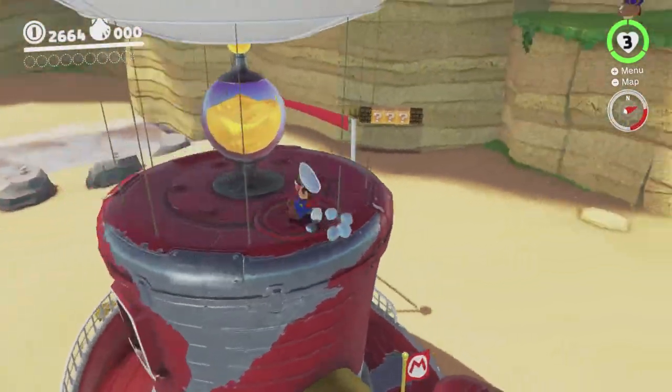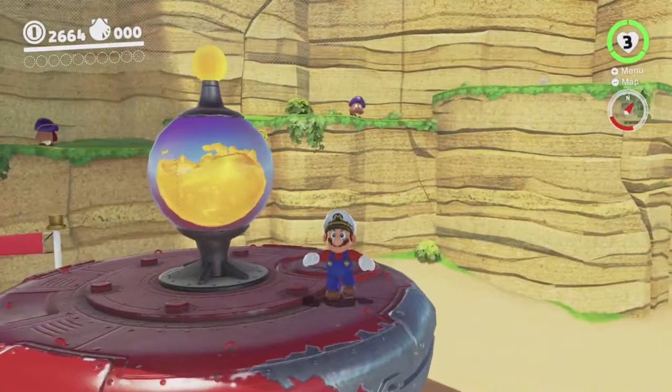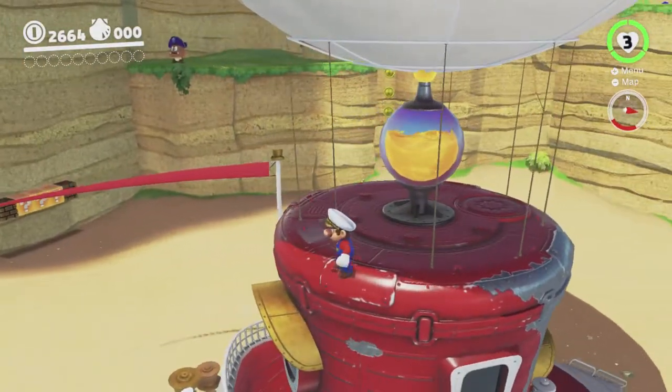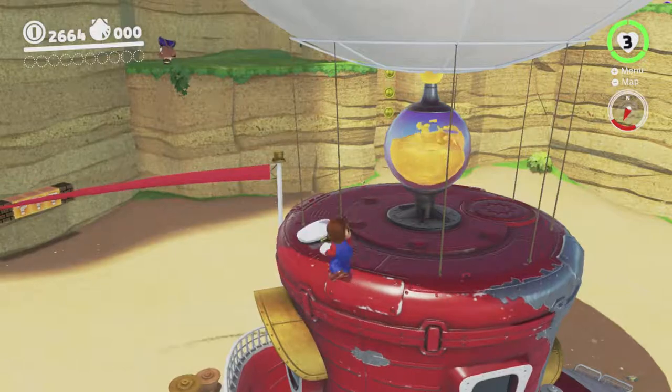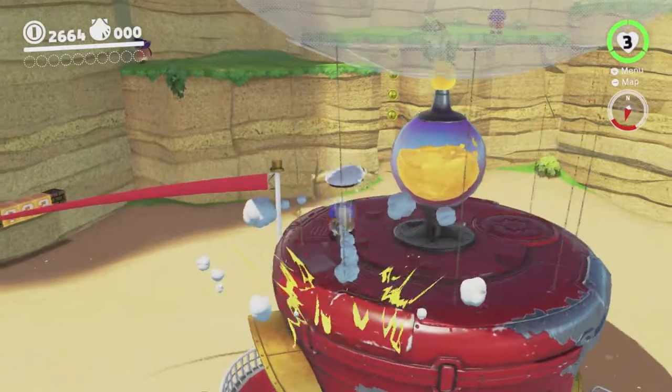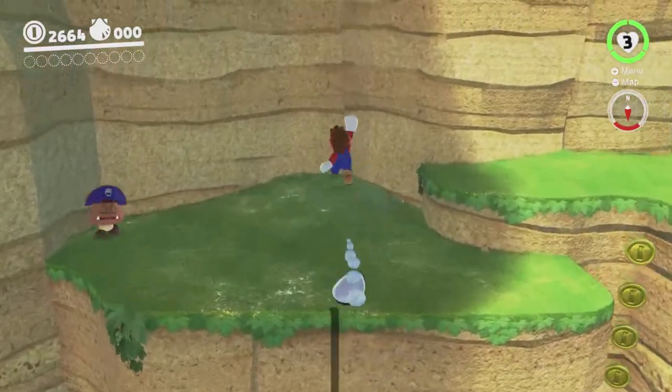The first thing we're going to try to do is go over there where those Goombas are. I'm going to try to do a Cappy roll jump from here, or will Cappy just home in on stuff? Yeah, easy.